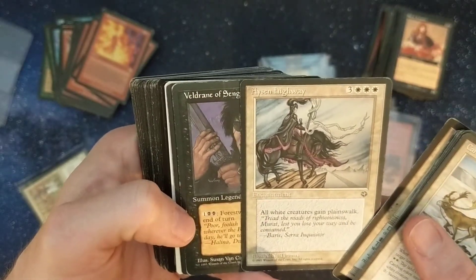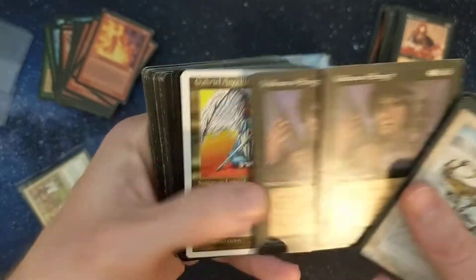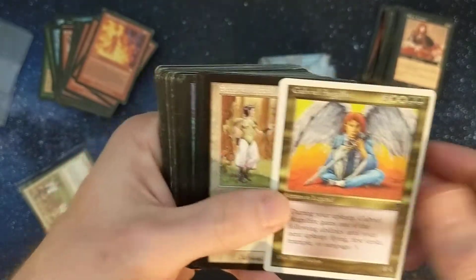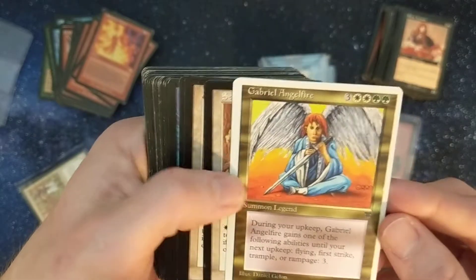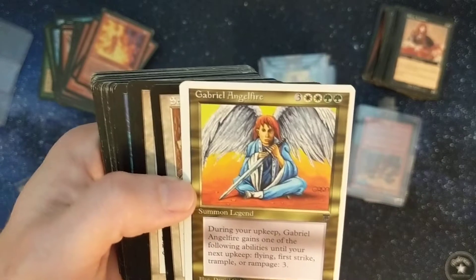Mirage. The Sacred Mesa. Homelands — all white creatures gain planeswalk. Chronicles — man, there were so many silly legendary characters in Chronicles with just ridiculous casting costs.